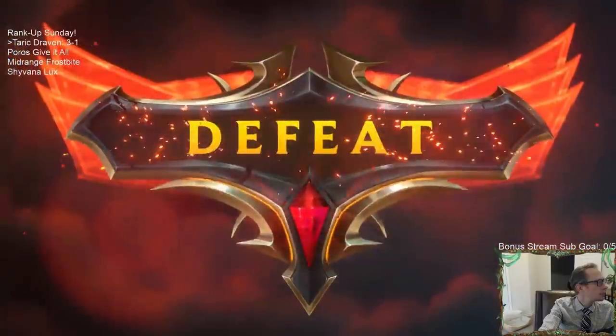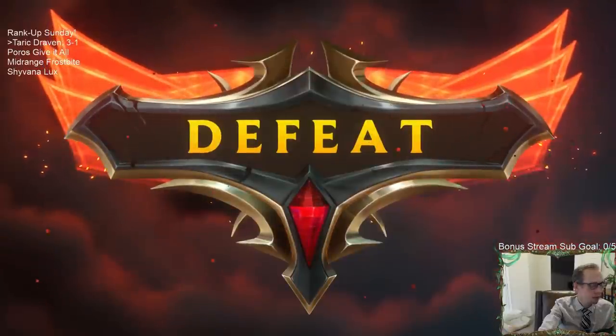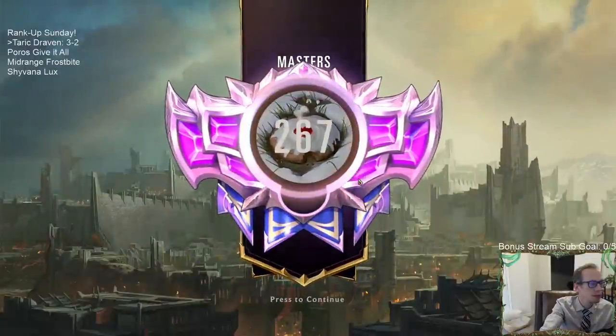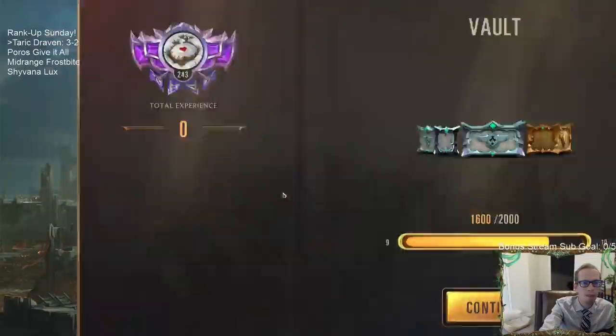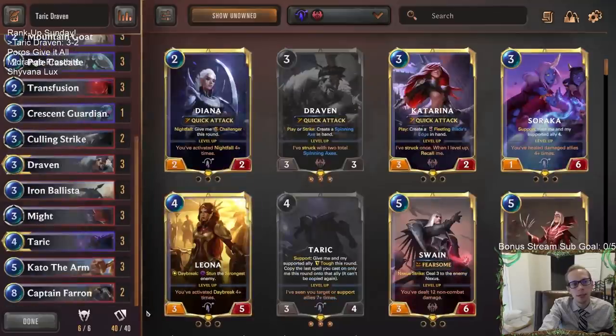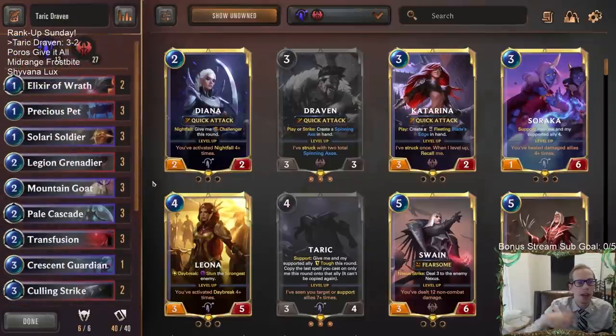GGs. So this is what losing feels like. Good hand from them - they had that Avarosan Sentry on two, which was a perfect blocker. Then Ramp on three, Trundle on four, Ramp again on five, and turn six Ice Pillar plus Tryndamere, turn seven Field of Rush. It doesn't get any better than that. And I still almost killed them, even without a one-drop for extra damage with the attack token on turn one.